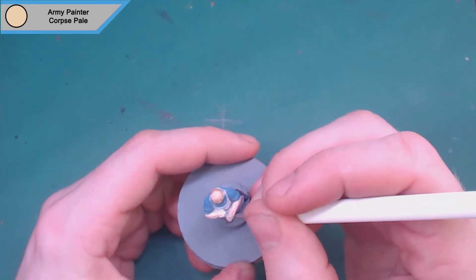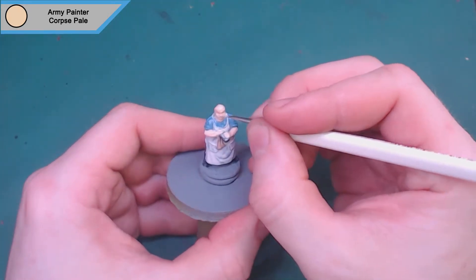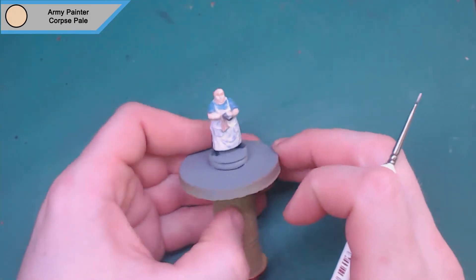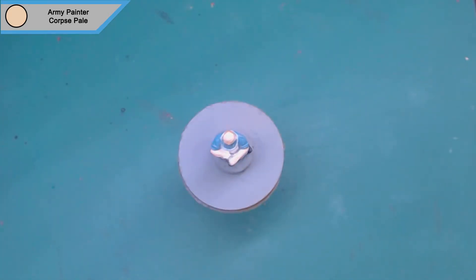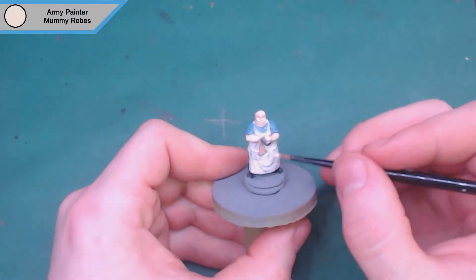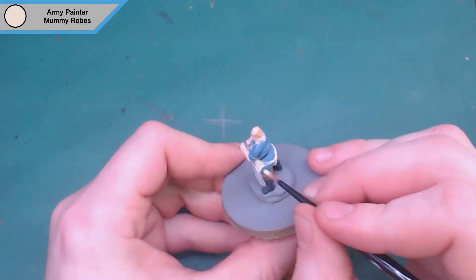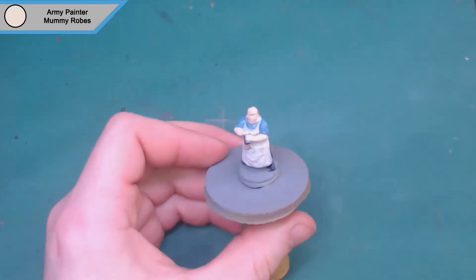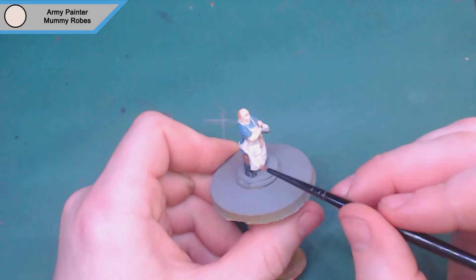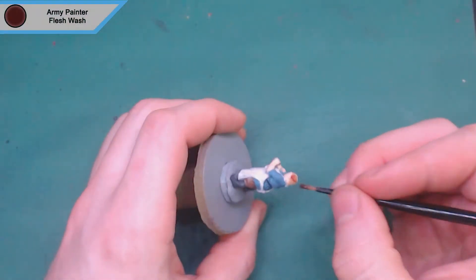I wanted to do the skin highlight first so I can move on to the wash and blend it. I'm using Army Painter corpse pale for the skin. It turned out there wasn't that much difference because I covered a lot of the skin in corpse pale and there's not a lot of detail, so the wash just sat and covered up the elven flesh, but he does look the right color. Then we move on to the final coat of mummy robes before the washes, just to block it in and make sure as little of that gray primer comes through as possible.